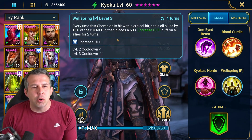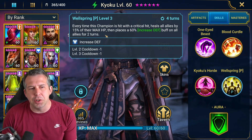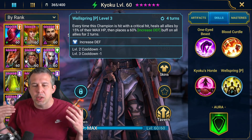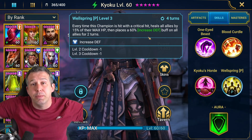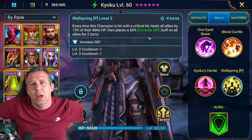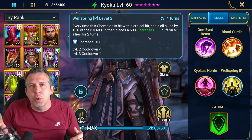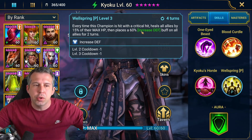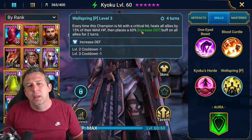Insane. And then she's got this very cool passive — every time this champion is hit with a crit, she heals all allies by 15% of their max HP, then places increased defense on all allies. Turn order makes quite a big difference here. If she's at the front of your team, she'll spread the increased defense before they've taken any damage. If she's at the back, she'll heal after they've taken damage and then place the increased defense.